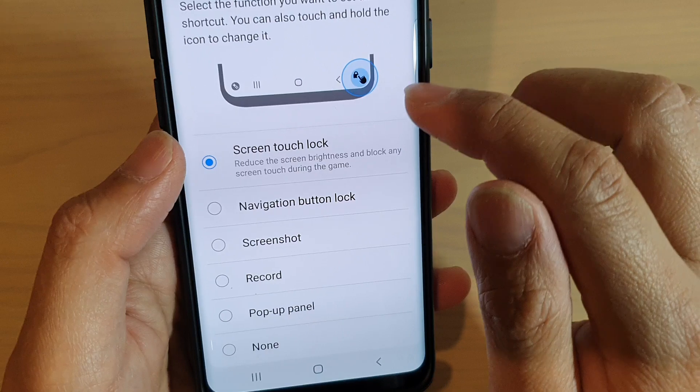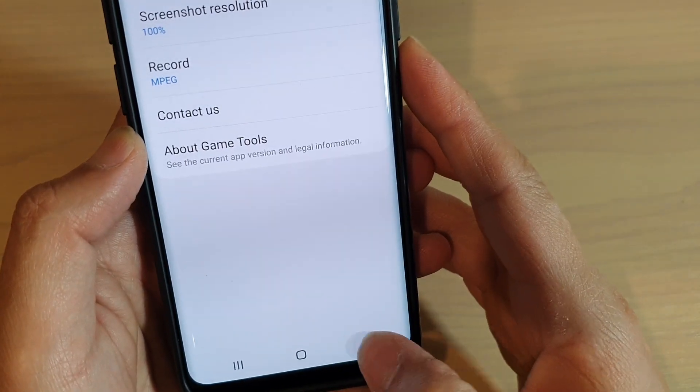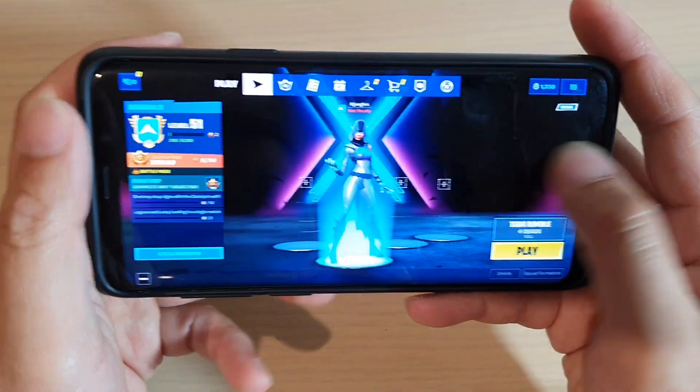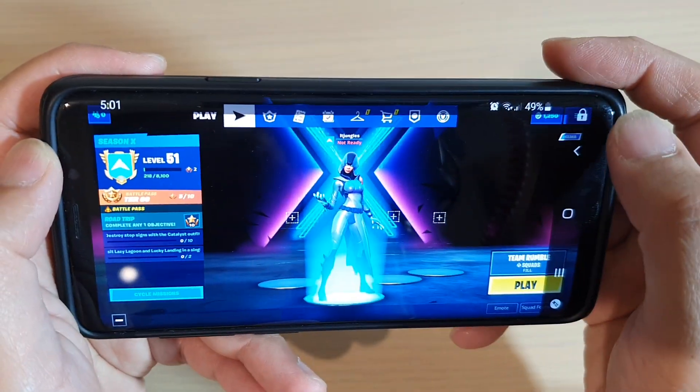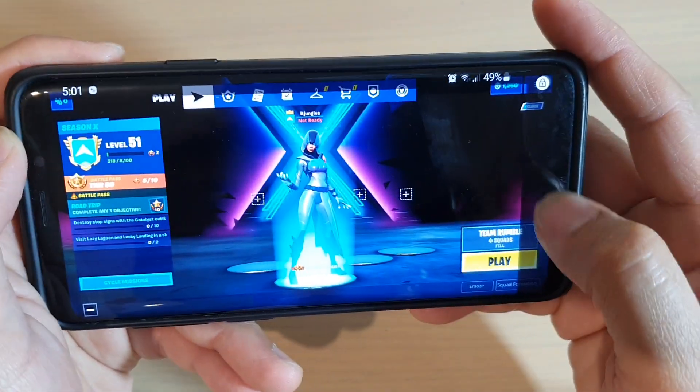Now, if you don't set it up, it will be something else, so set it to navigation button lock. And once it goes into that icon, you can swipe it out and then tap on the lock button, and that will lock your navigation bar.